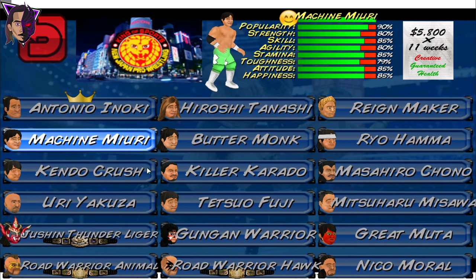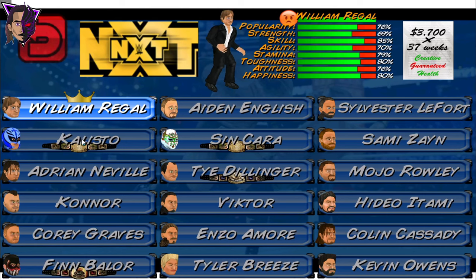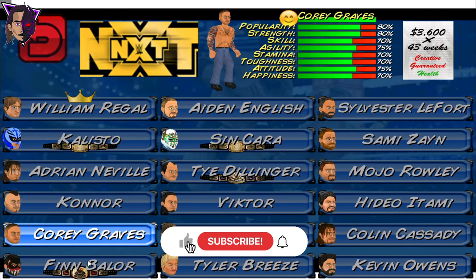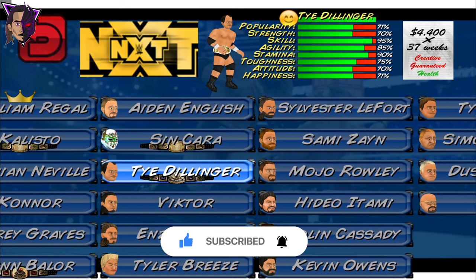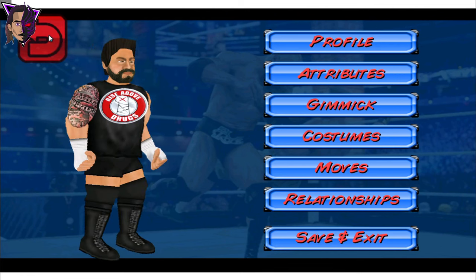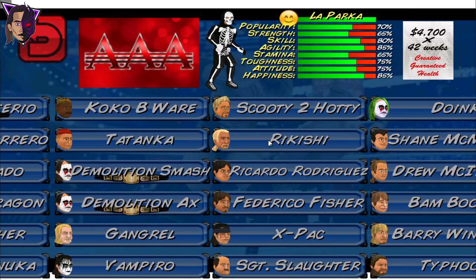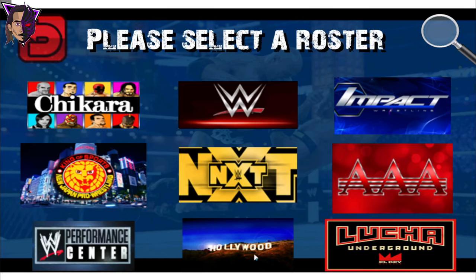Here we have the New Japan Pro Wrestling roster — nothing special here. The NXT roster is pretty good, with all the NXT superstars of the old days: Adrian Neville, Connor, Corey Graves, Finn Balor, Aiden English, Linkara, Ty Dillinger, Enzo Moray, Sami Zayn, Kevin Owens. It's pretty good. Here is the AAA roster — this is not well done. And here is the Lucha Underground roster — this is also not done completely. And that's all for the roster.